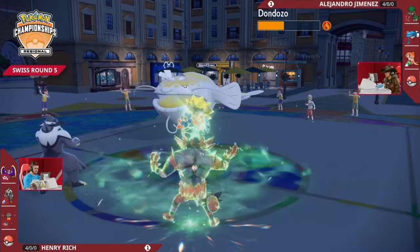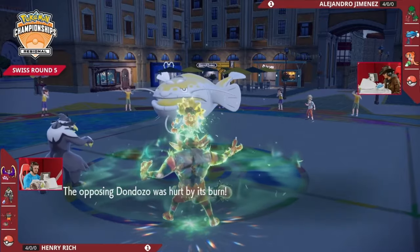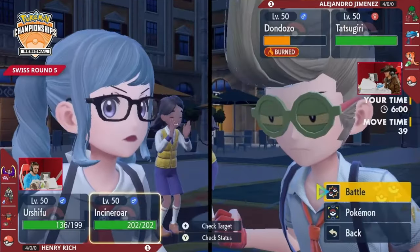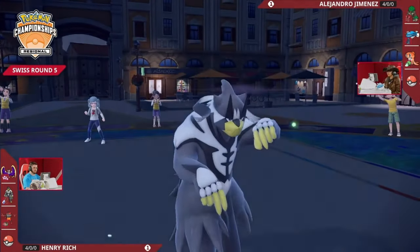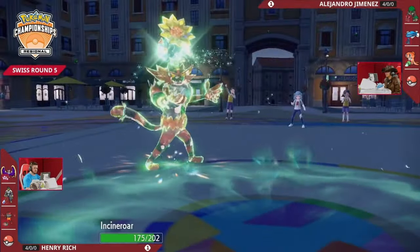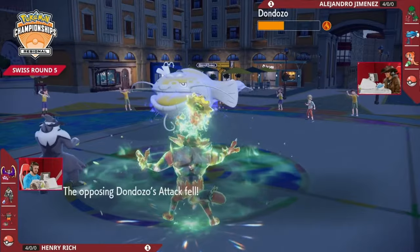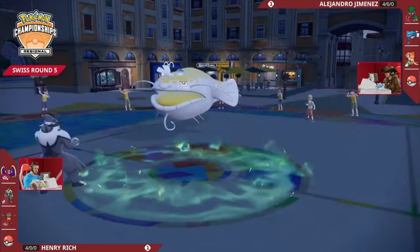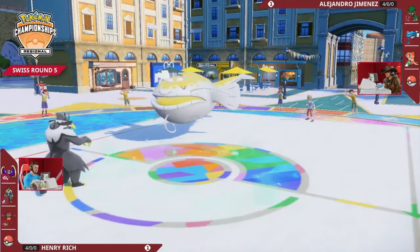Alejandro is playing this Dondozo very differently than in Game 1. In Game 1 it looked like a long-term plan to get Order Ups, boost past Intimidates, and make Dondozo a threat. There's good recognition here that Incineroar can pivot in and out so easily to threaten a burn - it's going to be hard to establish Dondozo long-term. So instead he's just taking the short-term damage he can get, getting a couple of big Wave Crashes in, weakening Henry's team, and trying to find the win condition from the back. Order Up is the best damage option into Incineroar but it does very little.